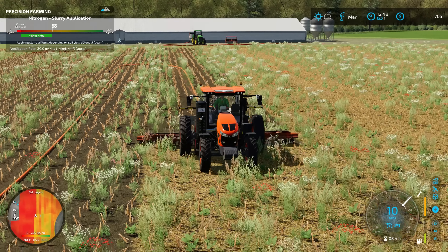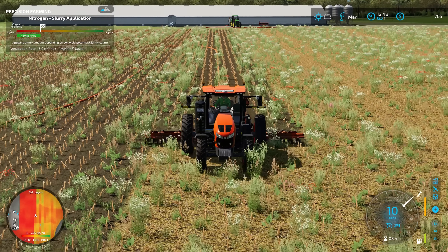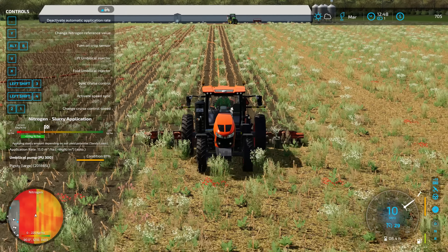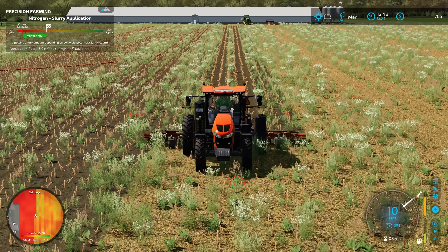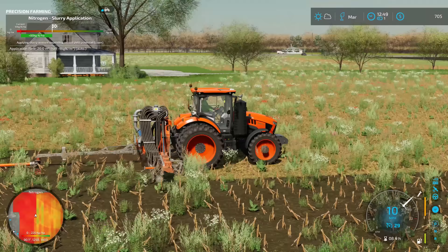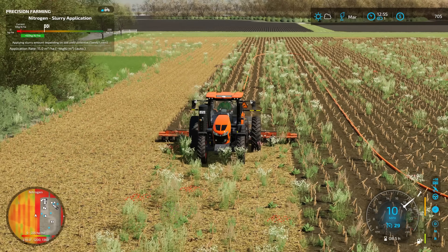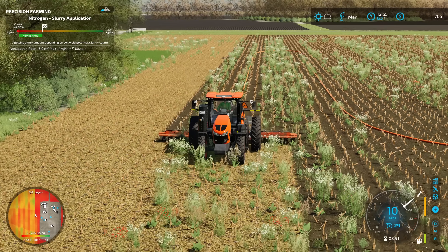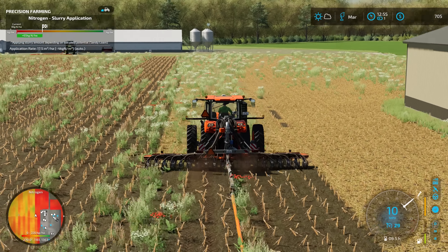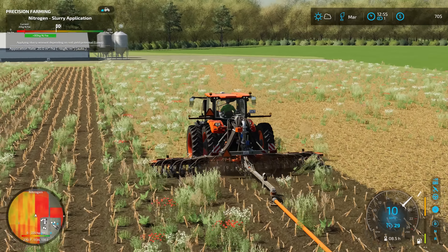One of the annoying parts of Farm Sim is all the different names floating around. I almost wish you could override where it says 'pigsty large' with whatever the actual name of the building is, because I'm pretty sure it's called a hog enclosure in the store menu. Do we have a lot of weeds out in this field? The ones I'm driving over are getting knocked down with crop destruction, but this applicator isn't doing anything to knock the other ones over.